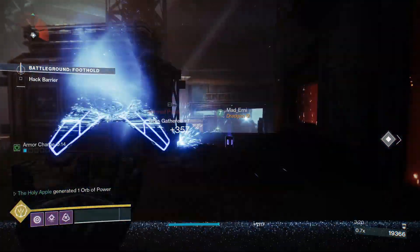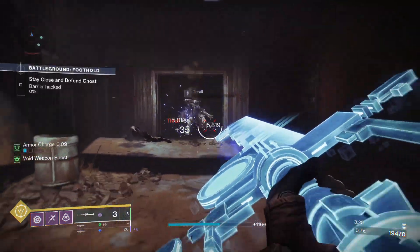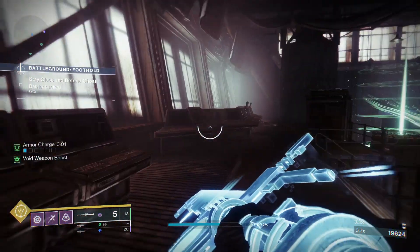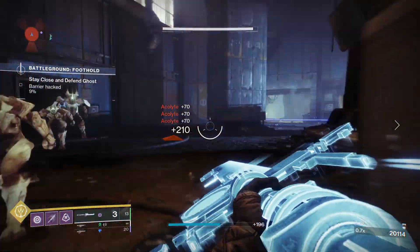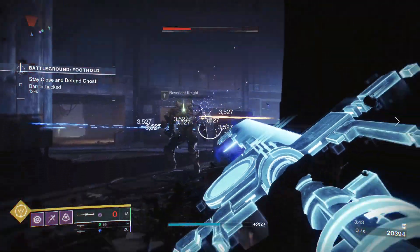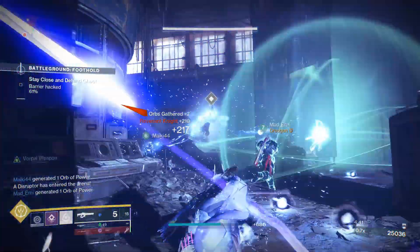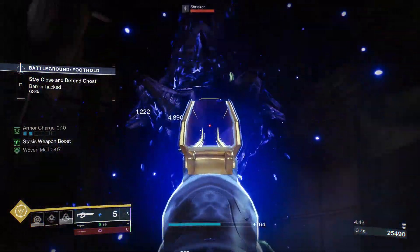The only real benefit that Vex Calibre provides is when you do your shield — it does build up an overshield, and whilst that can be really useful in certain situations, the problem is there aren't going to be many situations where it's useful. If you're doing the harder activities — master nightfalls, grandmaster, master raids — this weapon won't really serve you because nine times out of ten you're not just going to stand there getting shot; you're going to take cover. So that pretty much makes the overshield redundant in higher activities, though it can be useful in lower activities, especially for newer players.